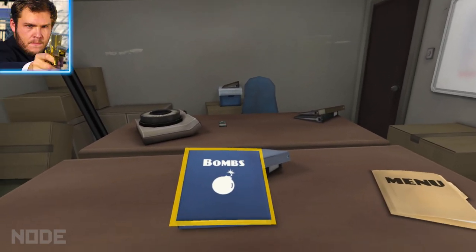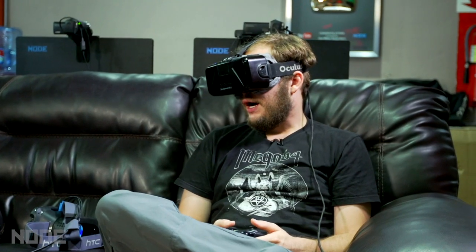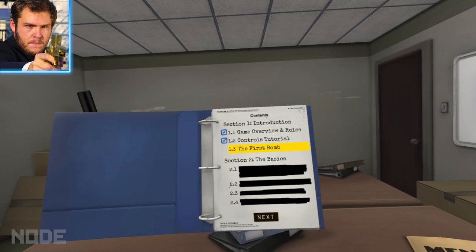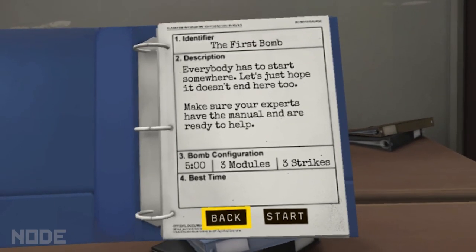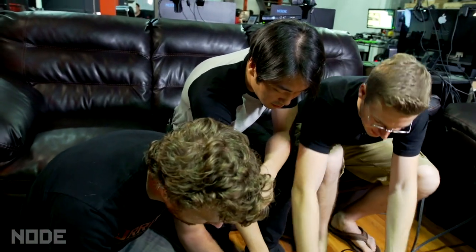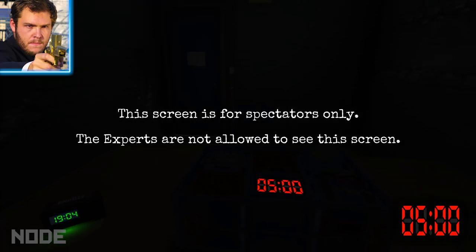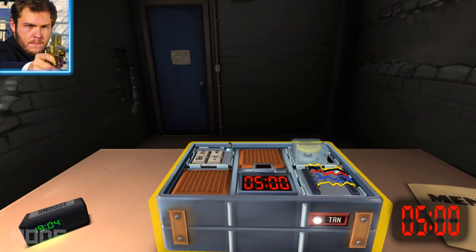So I'm in this little office and in front of me I've got this book. It says bombs on it. I'm assuming when I open it up I will be presented with some certain bombs that you guys will have to help me defuse. I'm going to the first bomb — not even going to do a tutorial. Make sure your experts have the manual and are ready to help. It's 7:04, totally dark, and there's a five-minute timer in front of me. You got five minutes — it just turned on.